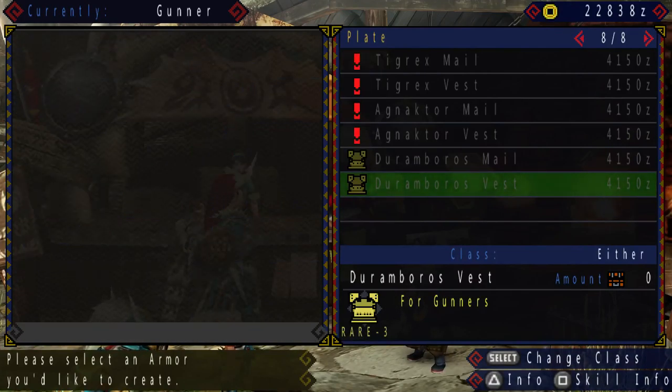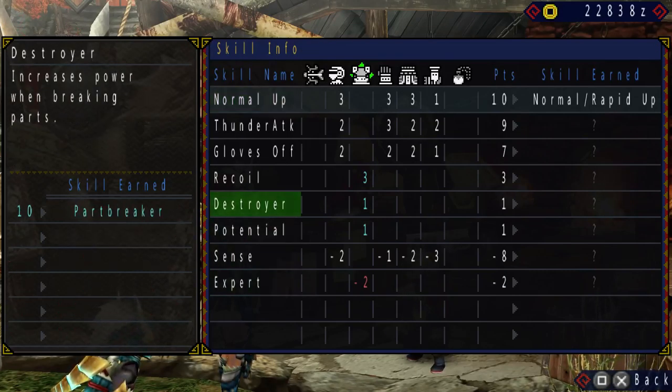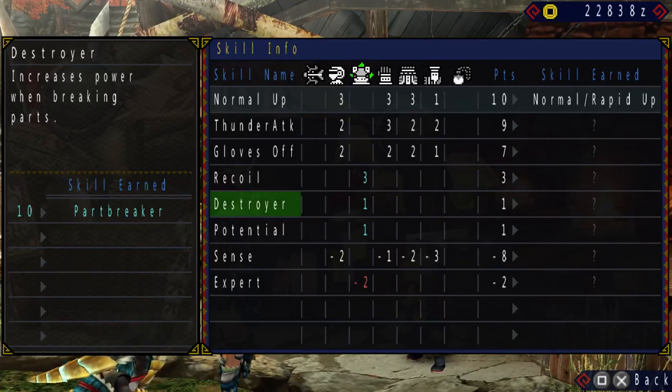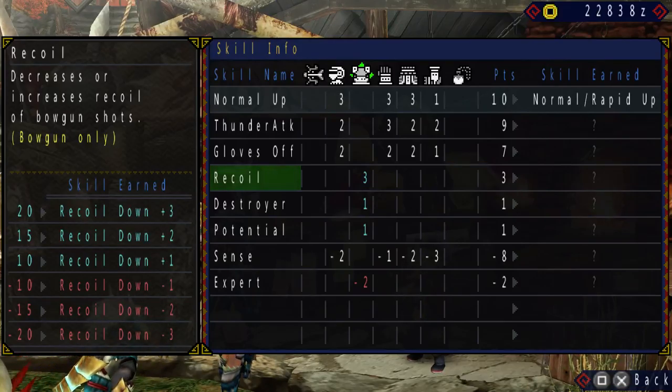And the Duramboros set — just in case I didn't explain it last time. The Duramboros gives Expert, Negative Expert, Recoil, Potential, and Destroyer. Destroyer is really useful — it literally just helps you break parts very easily. It's just so amazing with this set on. It's the destroyer of tails, the breaker of heads. But it doesn't help you in doing raw damage itself or killing the monster — it just really helps you break parts much easier. If you're partying with four people, it would be nice if one of you has Part Breaker to help break a certain difficult-to-break part, like a Zinogre tail or something. Recoil is limited to bow gun only, so I'll skip that.